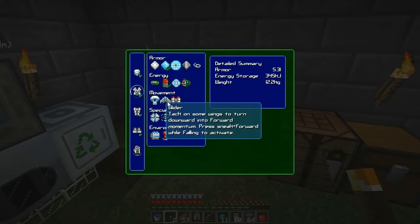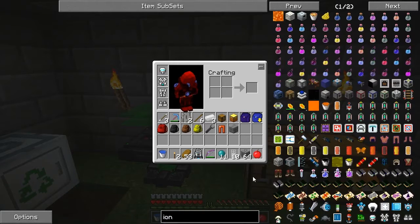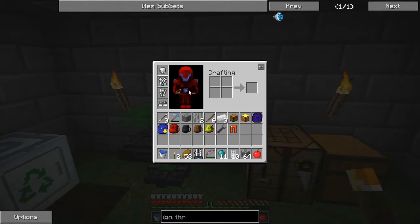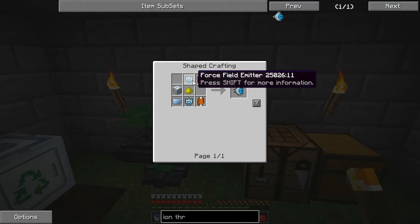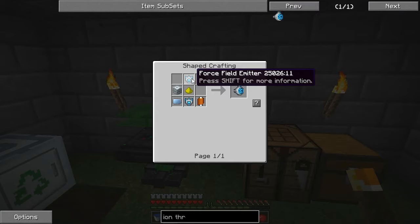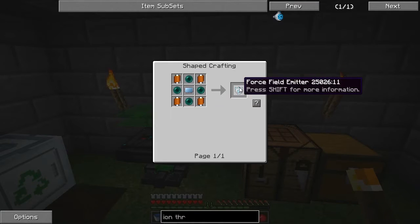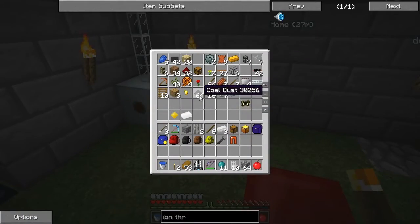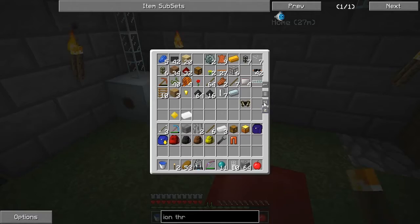For movement we need the jetpack, which needs iron thrusters. We needed four of those, so we're going to need four times two — eight force field emitters. Which is going to be eight times four, 32 enderpearls, and that's the only thing I really can't afford at the moment. I think I already have some of these compressed somewhere, but I can't find them here.